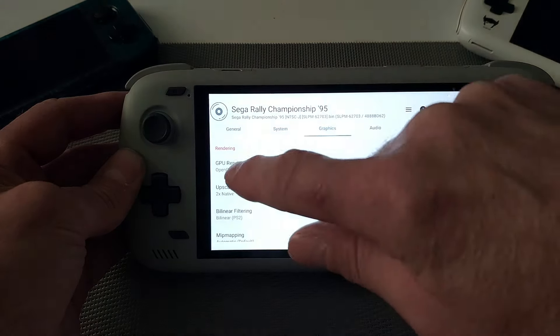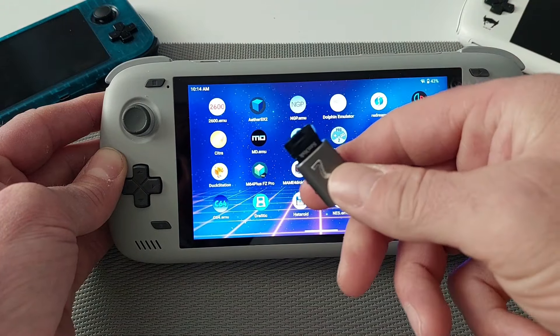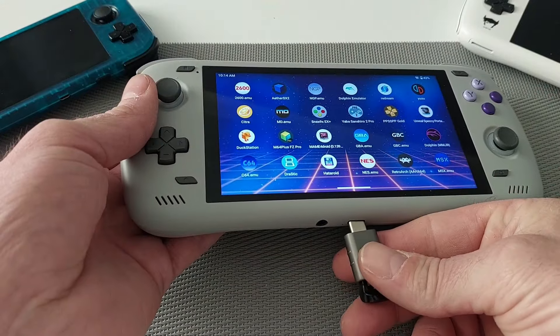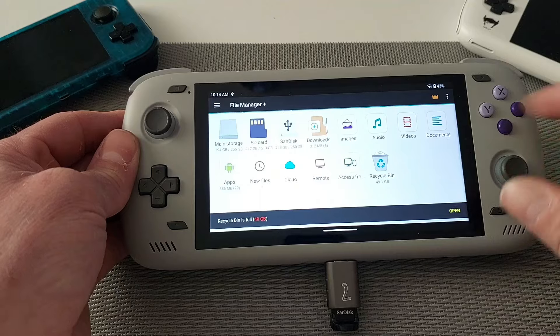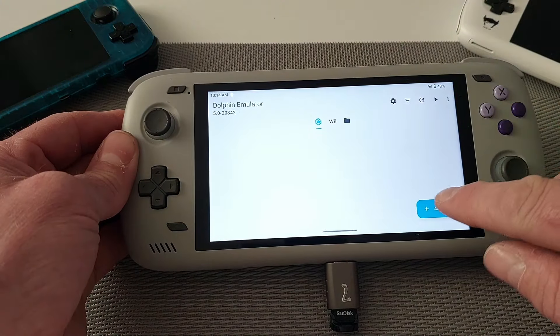All my games on PS2 run perfect. Next we've got Neo Geo Pocket — that's another one by Robert Brogger, so it's basically the same again. Now Dolphin — I've got two emulators. This is what I use for my emulation; I've got a USB so I just click it in there, because with a lot of these like PS2 and GameCube they take quite a lot of memory. I have got a 512 gig but I'll just click on Add Games.